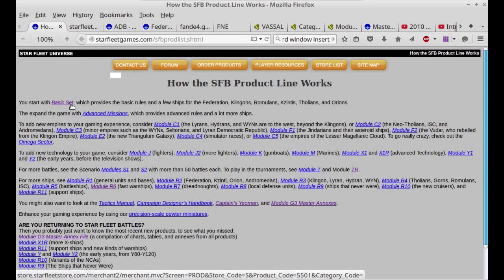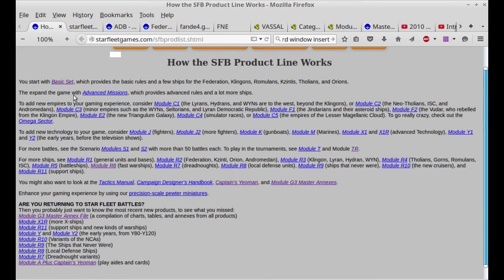Basically, you start with the basic set, which provides the basic rules and ships for Federation, Klingon, Romulans, Zintis, Tholians, and Orions — races that were seen in the original series TV show and the cartoon. Then you expand the game from there, primarily with Advanced Mission, which provides advanced rules and warships. Then you get into the racial modules — Module C1 which adds Lirans, Hydrans, and Wyn. Or you don't even have to get C1; you could get C2, C3, or C4. Any of these modules can be purchased individually to work with the basic set and Advanced Mission. You don't have to buy them in order, or at all — you can pick and choose what you want.